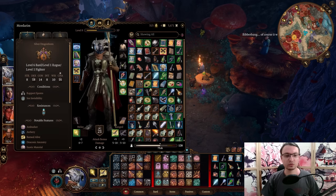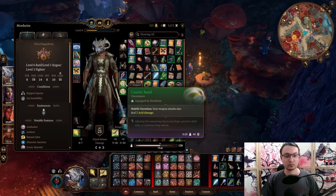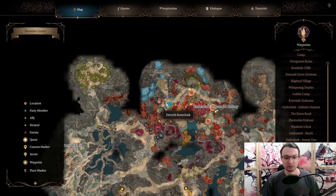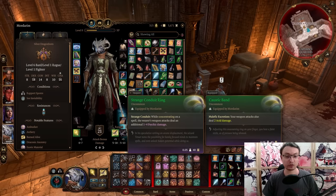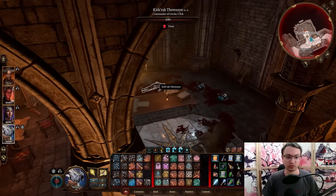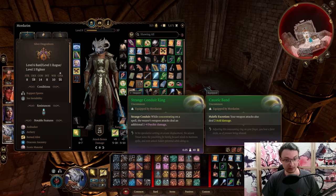A specific NPC will sell you the Caustic Band, which gives you 2 acid damage on your attacks — works on basically everything except unarmed attacks, so you need a weapon. The next ring is the Strange Conduit Ring: while concentrating on a spell, the wearer increases their damage by 1d4 psychic damage. This item can be looted off the commander's corpse in the Crèche Y'llek, Captain's Quarters. It's a really strong and easily missable ring.